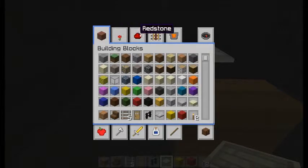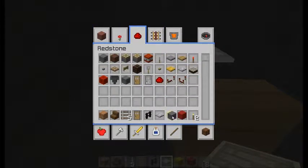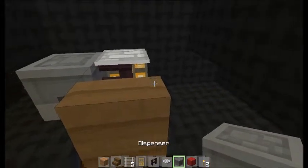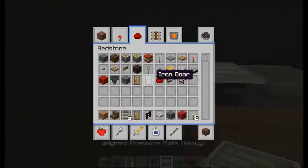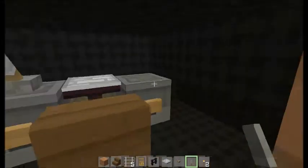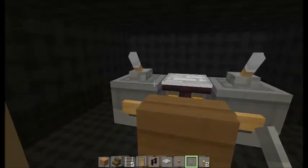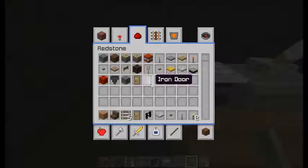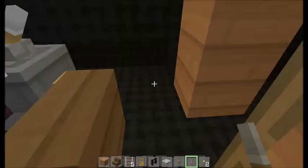He's going to need his special controls — we'll just use dispensers like so, and we'll stick buttons and levers on them. Just like that — that looks really cool, I think. Yep, that looks good.